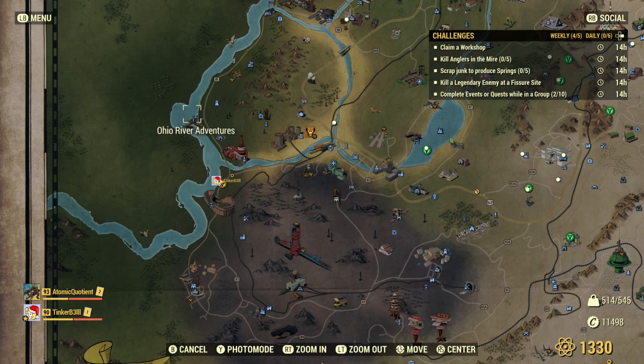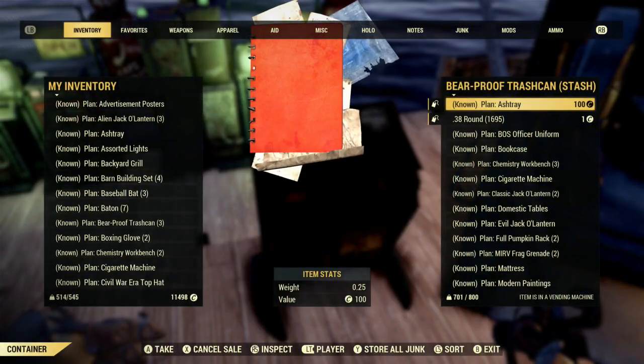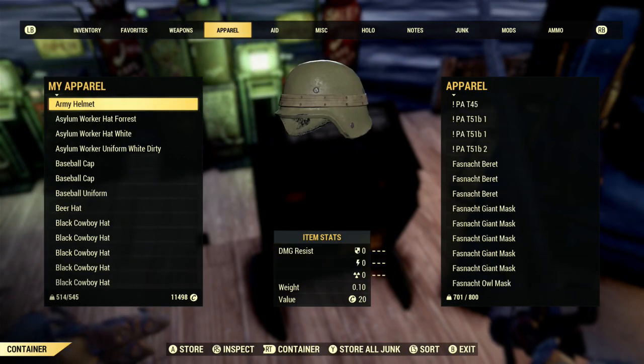So if you already have some springs and you've got them bulked, all you need to do is scrap them and you can re-bulk them if you like. So we are at my camp and we're just going to grab some springs quick.